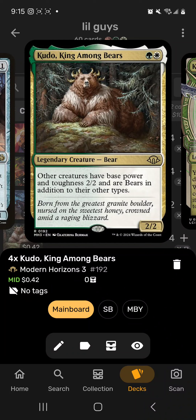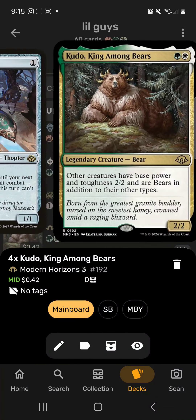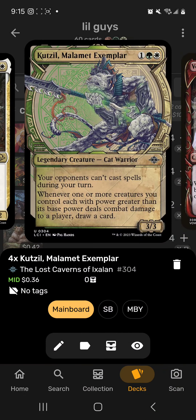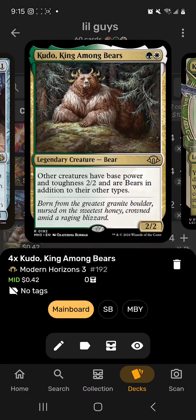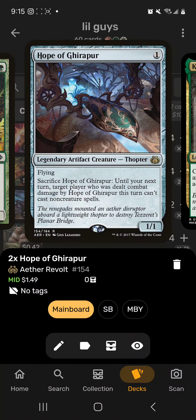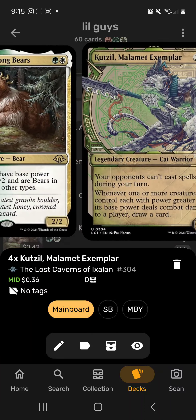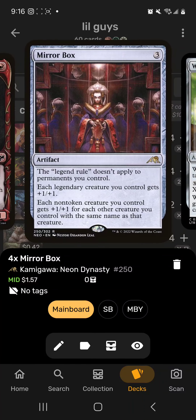Next up is Little Guys — a strange deck around 20 creatures exactly. We use Kudo, King Among Bears: other creatures you control have base power and toughness 2/2 and are Bears. Then we use Kutzil and Baird, where if you control a creature with power greater than its base power you get abilities like drawing cards when they deal damage or creating more soldiers. Those soldiers also become 2/2 Bears, so it just continues.